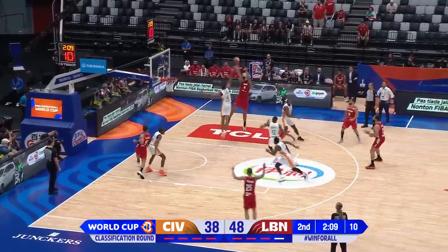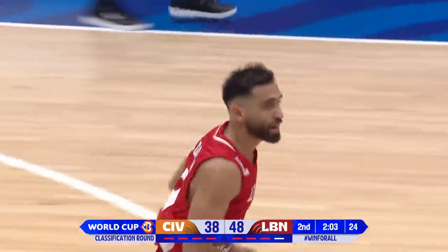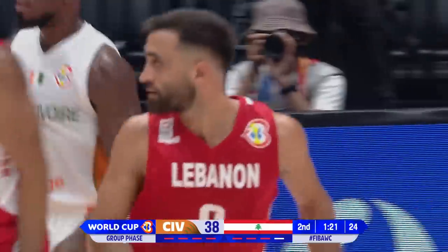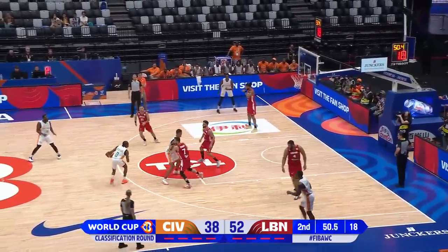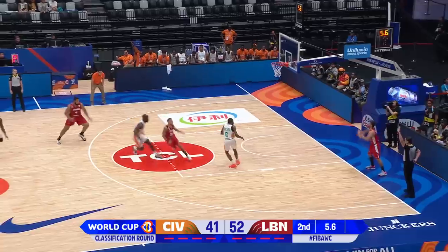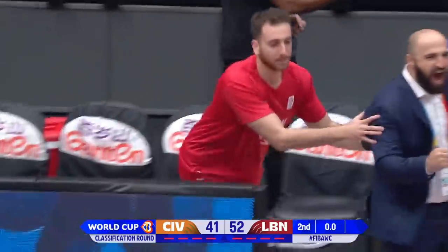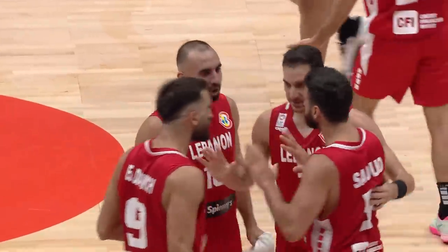Spellman takes it off the dribble — nowhere to go but he fades away, no good. I believe it won't be credited to Fofana as you can't score for the other team. Spellman, El Darwish — El Darwish attacks the basket and his shot is good. Very quick three-point shot. Mulare goes inside to Tape — nice job, and they get it in. Spellman's staying aggressive. Saoud is open — his shot at the buzzer is good. Not sure if that's what coach drew up, but it doesn't matter because it works anyway.